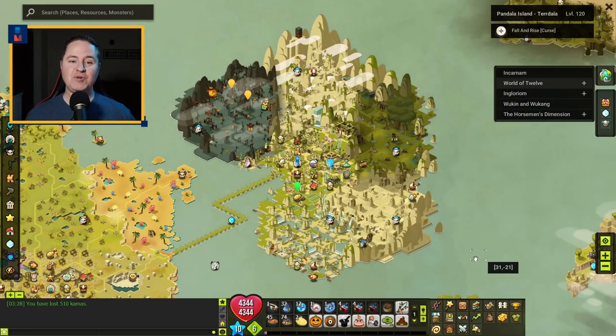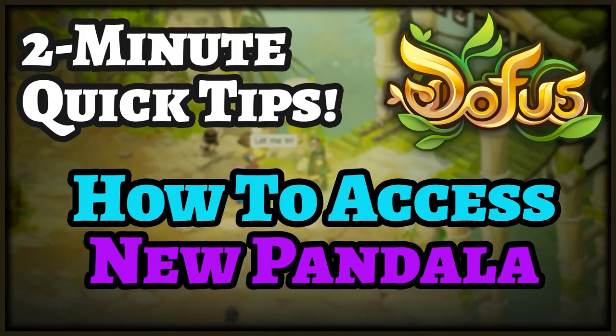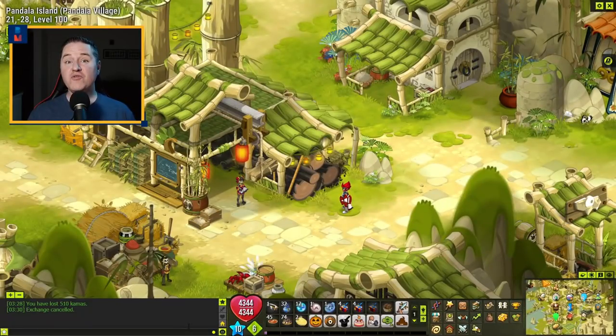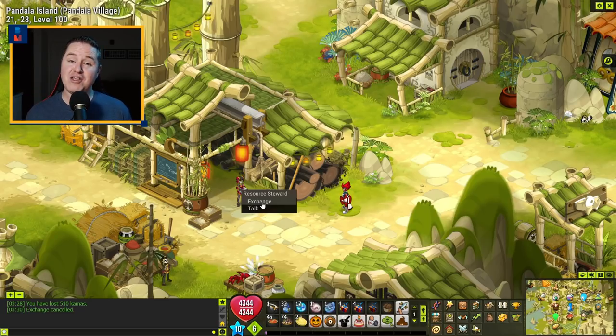Look how beautiful Pandala looks even just on the map. One of the big changes near the end of 2020 was the big overhaul here. The place looks beautiful, and if you haven't seen it yet you have to come explore it. How you get across the bridge is different than before — I have a two-minute quick tip video that walks you through exactly how to get here. Pandala now has new sets, new zones, new armor, new quests and achievements, and even some Dofus strictly added to the Pandala area. Quick side note: if you're a returning player with old Pandala resources that have a disclaimer saying they're not used for recipes anymore, go to 21, negative 28 and speak with the resource steward to exchange those resources for current ones.